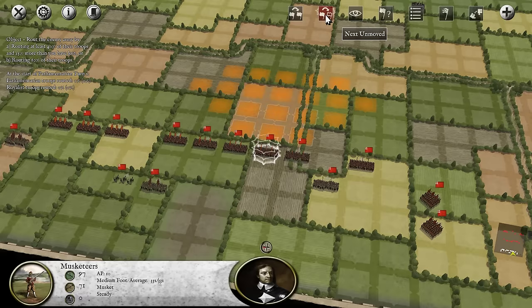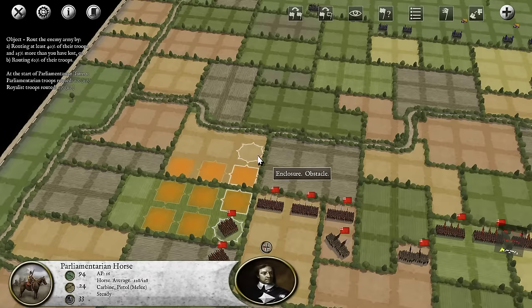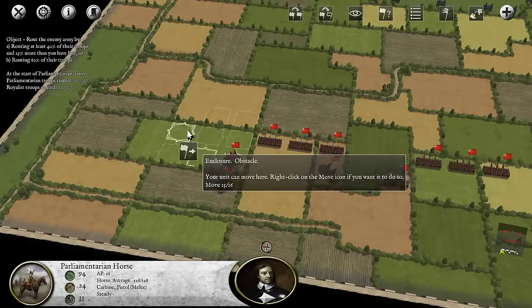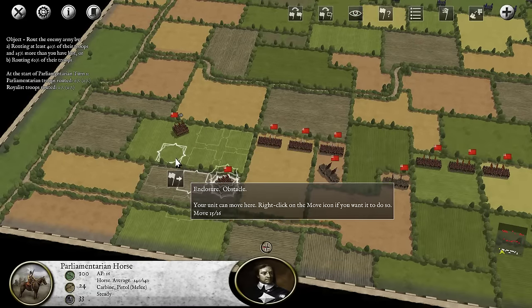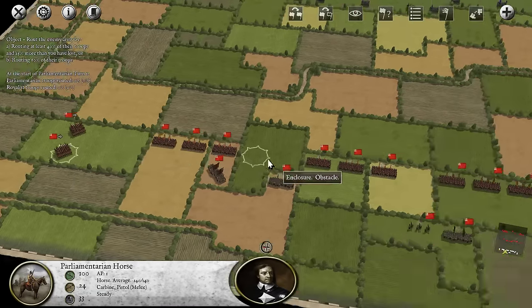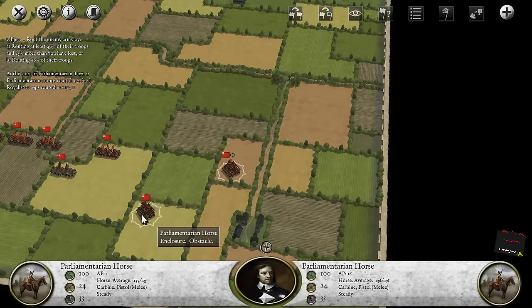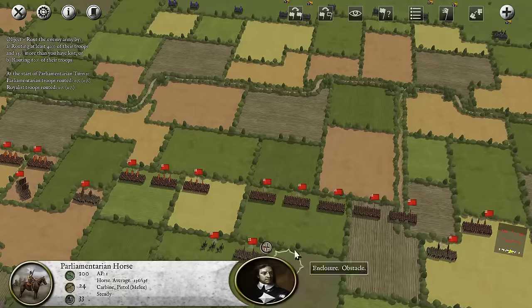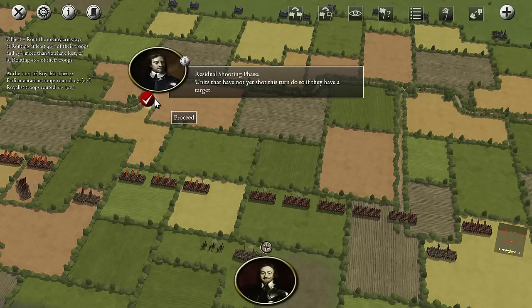I guess it considers us to have moved this turn because of unlimbering or something perhaps, so we won't be able to use them. Nobody else is actually going to move then. Let's get their cavalry over — start getting them on the march. Turn off that so I know where my movement range is, do something like this and put them off to the sides, similarly on our right flank. Very good, let's end the turn.